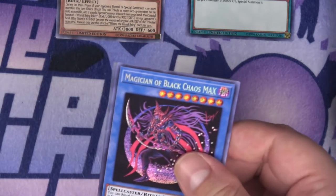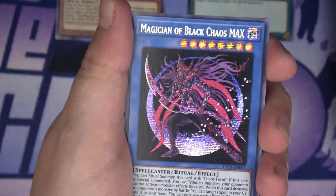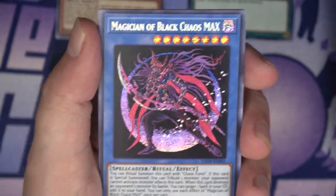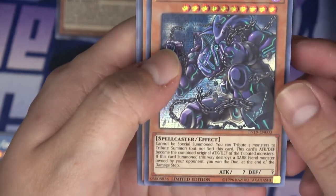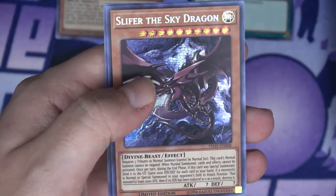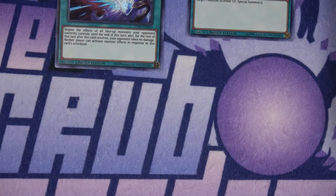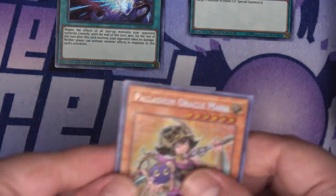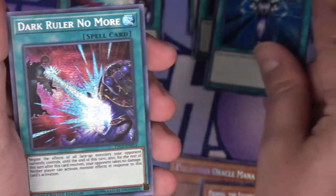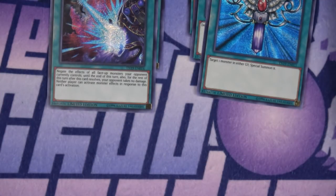Second pack: Magician of Black Chaos MAX, Exodia the Legendary Defender, the Winged Dragon of Ra, Slifer the Sky Dragon again, and Dark Ruler No More — another really good card. Third pack: Palladium Oracle Mana, Exodia the Legendary Defender, Raigeki — awesome, we have a Raigeki now — a second Monster Reborn, and Dark Ruler No More. Amazing pack. The prismatic foiling on these is incredible.